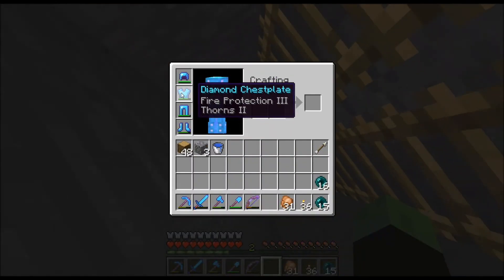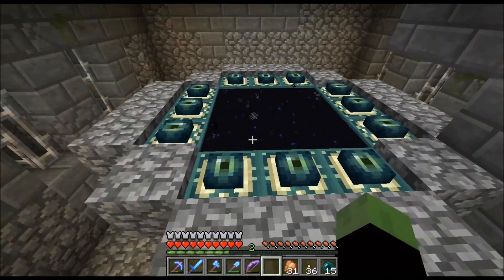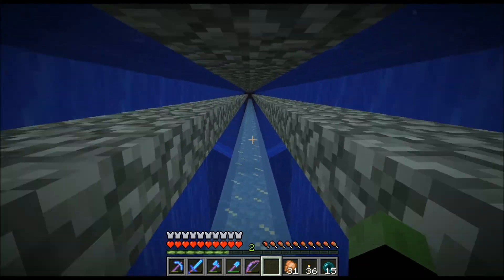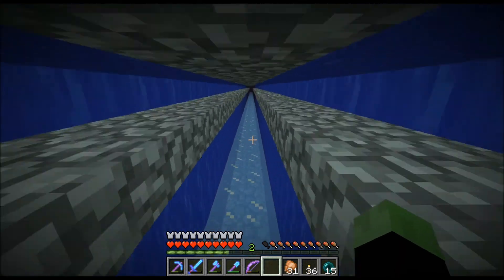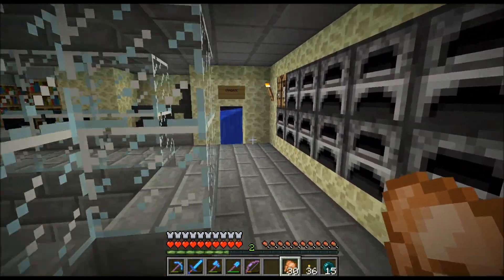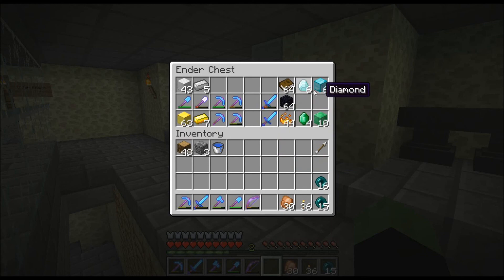My armor always looks brand new, but what keeps happening is I find an Unbreaking 3 book so I put it on every single piece of armor - my boots, my chest plate, my legs. It wouldn't let me repair it at all, so I was like, well, I can never repair it again. I just wore them until they broke. What do we got over here? We got these two swords - they're the exact same enchantment, pretty nice. Got some diamonds.